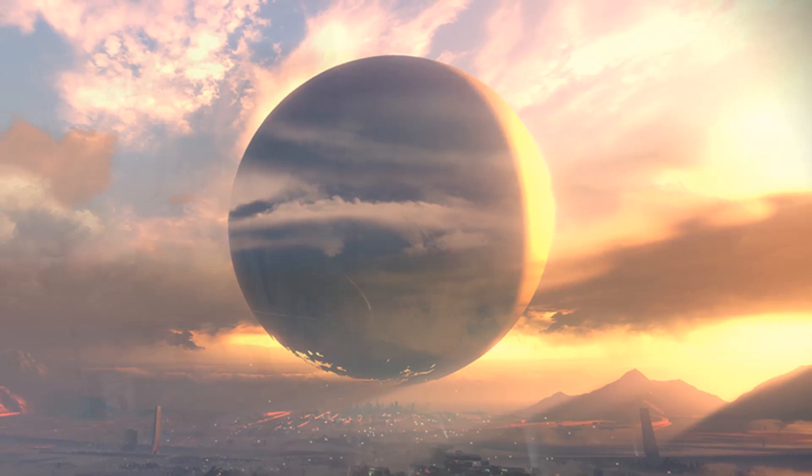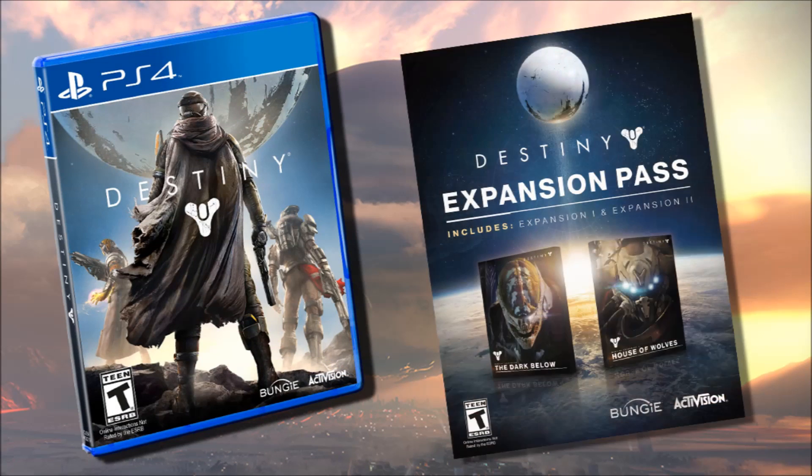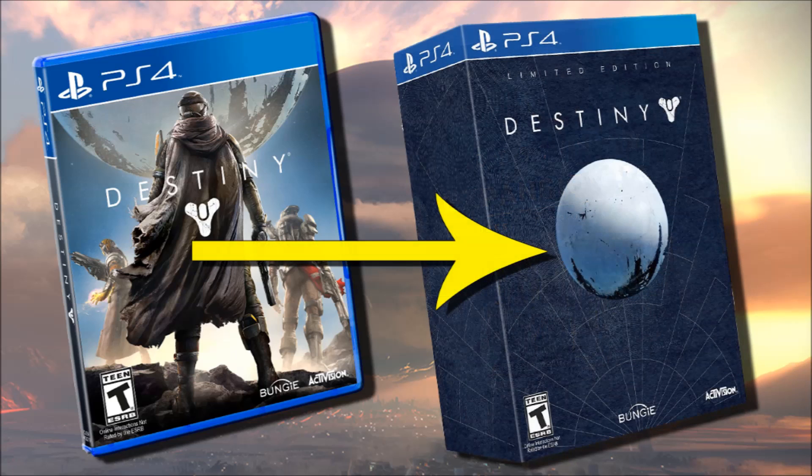Many of you buying the standard edition have asked whether you can buy the expansion pass separately, and the answer is yes. You can buy the expansion pass, which includes both Expansion 1 and 2, for $34.99, or you can buy them individually for $19.99 each. You save $4.99 buying them both together, so I'd advise doing that — these prices apply to both USA and UK. Many of you have also asked whether you can upgrade to a collector's edition if you've already pre-ordered the standard edition — again, yes. Contact your participating retailer or online service and let them know. If you've yet to pre-order, I've left some useful links in the description box below.